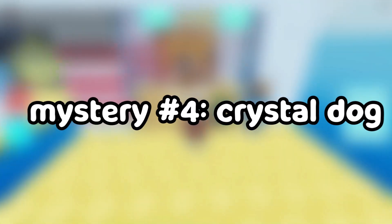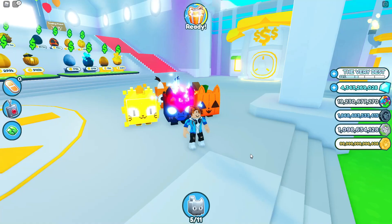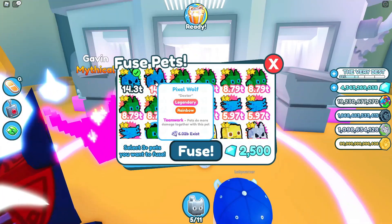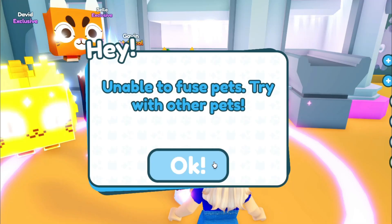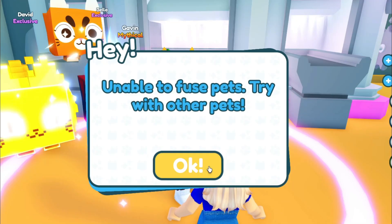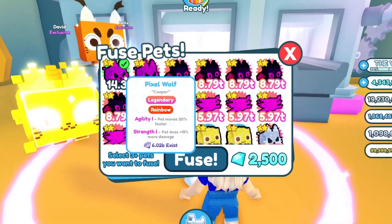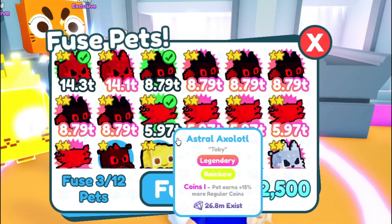Mystery number four: by fusing three of your strongest pets, you will get a huge Crystal Dog. Huge Crystal Dog? If I fuse three of my strongest pets, like the Pixel Wolf, Pixel Wolf again, and the Pixel Dragon, we might get this huge Crystal Dog. Unable to fuse pets, try with other ones. One Pixel Wolf, one Pixel Dragon, and the next strongest one is the Astro Axolotl.